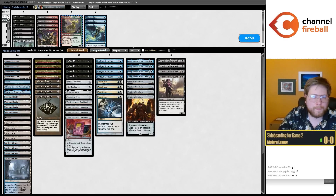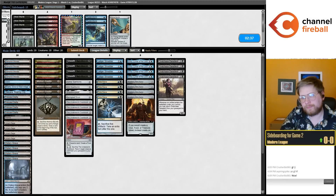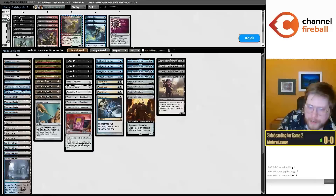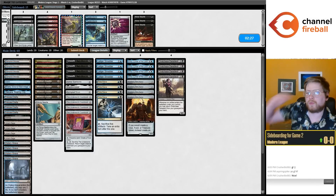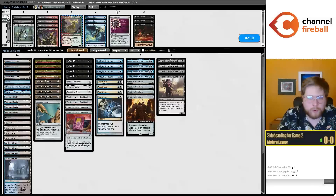Against Blue-White Affinity for sideboarding — Pithing Needle could be interesting against cards like Soulguide Lantern, Cranial Plating, and Nettlecyst. It's a very Time Raveler type matchup. I'm interested in Needle over the main deck Aether Spellbomb. I don't know that I want to board in Bone Shards or Thoughtseize necessarily. I may just try to be a bit more linear in this matchup. I'll just click Submit.